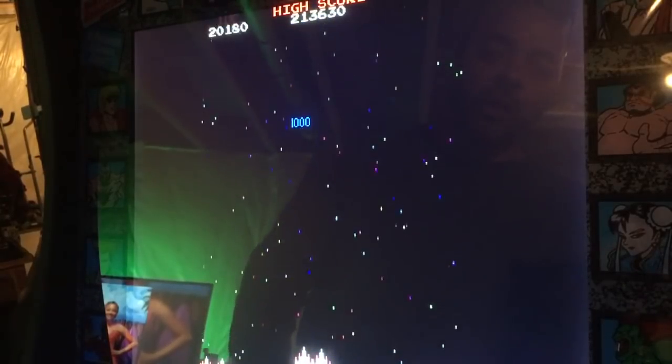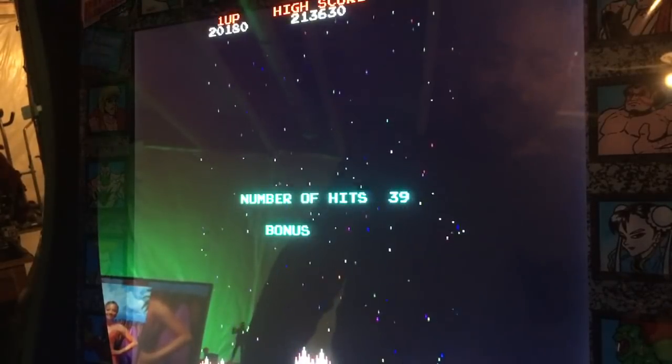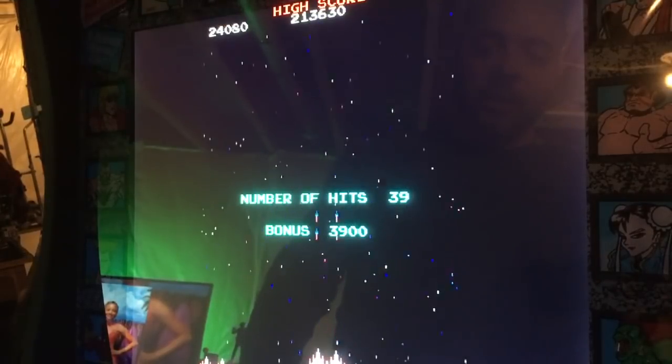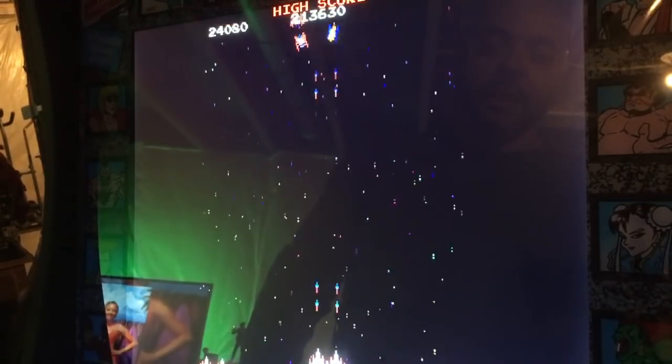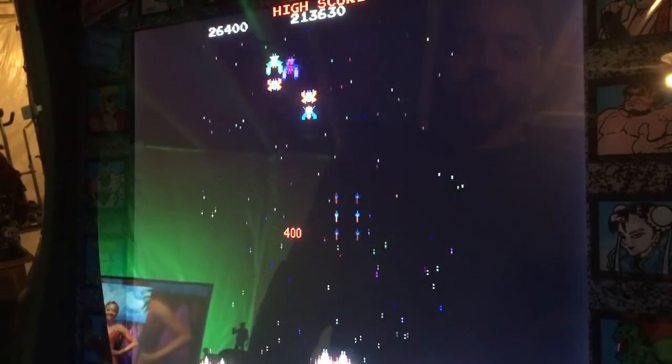Emulation Station has a built-in mode that gives you a way to dictate a smaller list for your audience. We're going to look at that today.